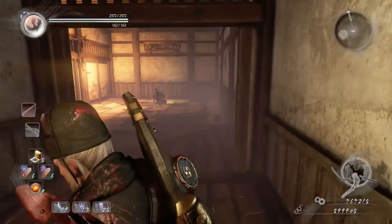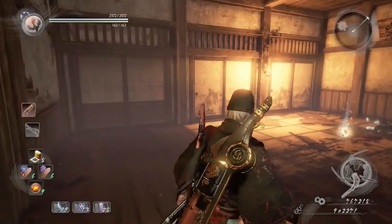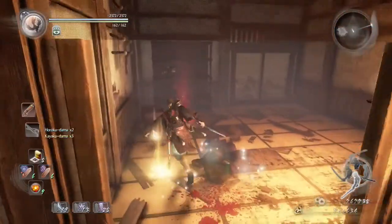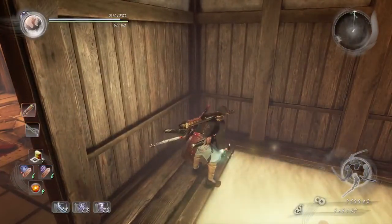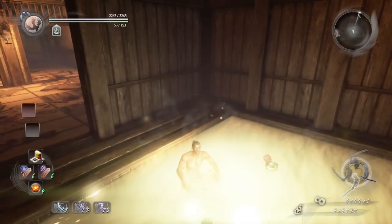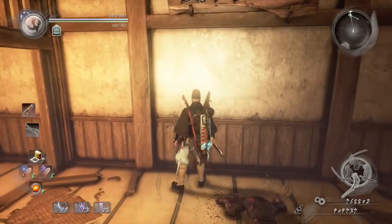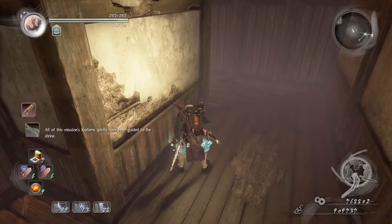For the next kodama, it's just where the two ninjas are before heading to the Giant Toad boss battle. Destroy those two ninjas, and behind you is the stone eye-wall yokai. You don't have to fight it — just use the right gesture depending on its eyes and you should get inside without any harm. You'll find the next kodama right there. For the final kodama, it's just behind this wall and then to your left. Congratulations, you have found all the kodamas.